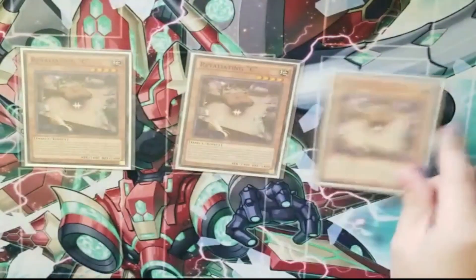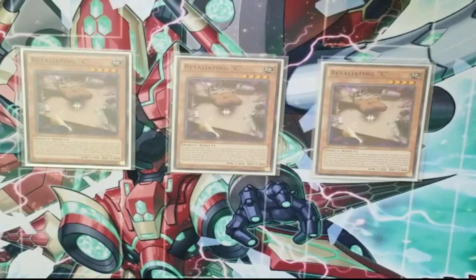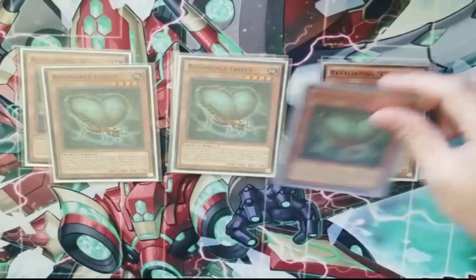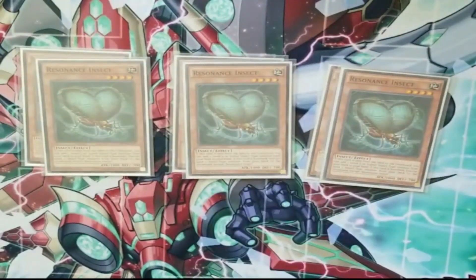Playing three Retaliating C — this card is absolutely insane when it resolves, being a Macro, and the fact that it surges you your follow-up into your next turn. Your starter hand is great, and I think it gets better with the Brave Token existing since you have more ways to resolve this card. Then Triple Resonance Insect — the card you're typically searching off the Retaliating C — searching when it's sent to grave and also dumping when it gets banished.